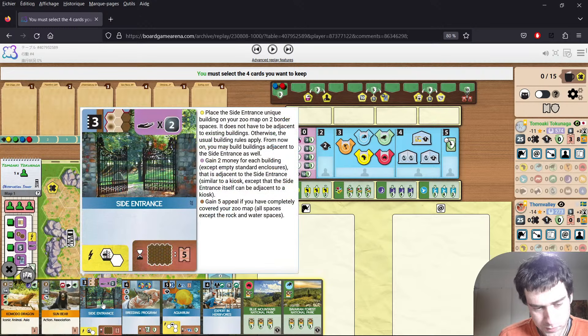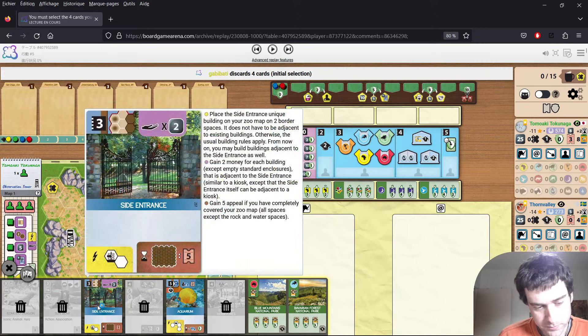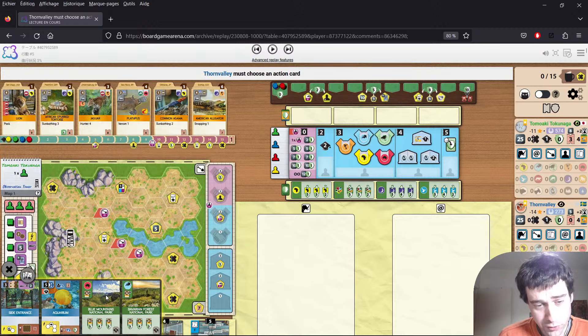So this is the first interesting decision — these two are obvious, but keeping both release projects. I guess you double your chance of hitting something that you can release. We can release the platypus here, which is also an aquarium animal. So that's kind of interesting. I'm also wondering how he's going to get the reputation to play this early, because he does not like taking universities.